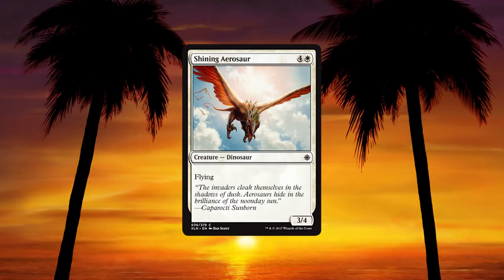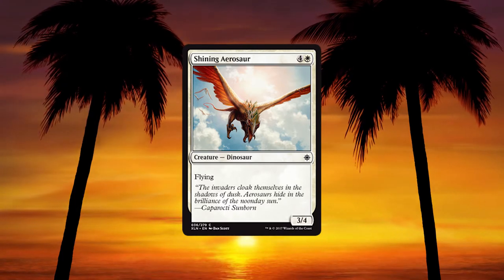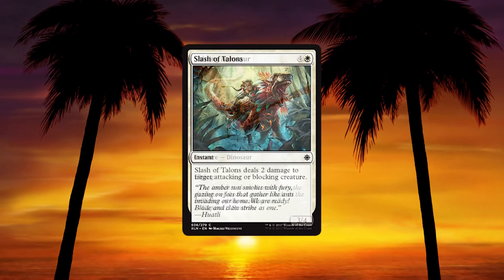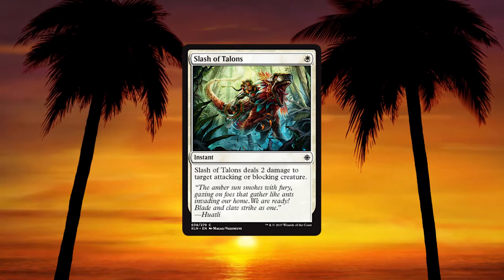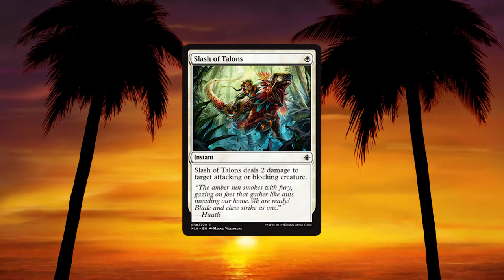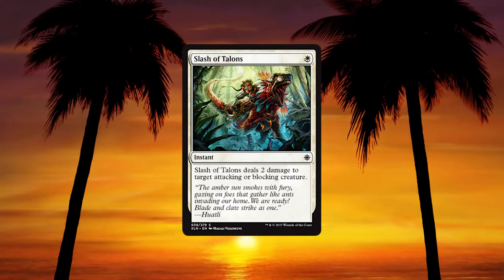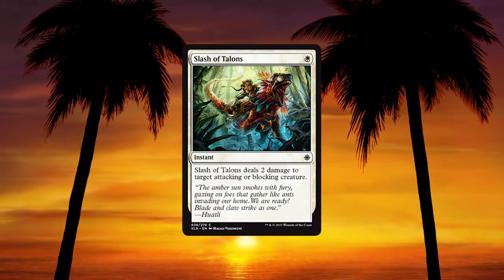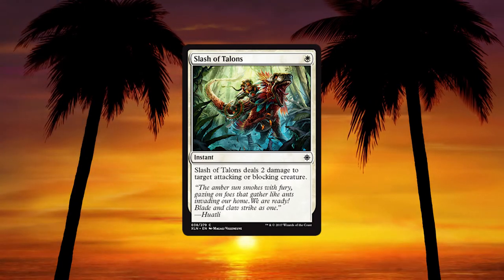Rile — 1 red sorcery; deals 1 damage to target creature you control, that creature gains trample until end of turn, draw a card. This is good for enrage: you're drawing a card, triggering enrage, and gaining trample. Shining Aerosaur — 4 and a white for a 3/4 flying dinosaur. French vanilla, a bit below curve for 5 mana, but if you've got nothing else in the 5-drop slot in your draft, play it. Slash of Talons — 1 white instant, deals 2 damage to target attacking or blocking creature. You can do it to your own creatures for enrage — the fact it's only 2 damage makes it easier to use with enrage.